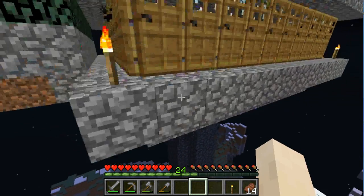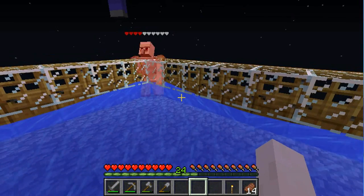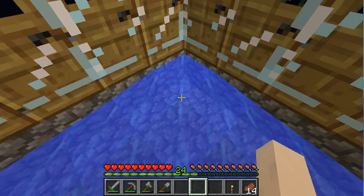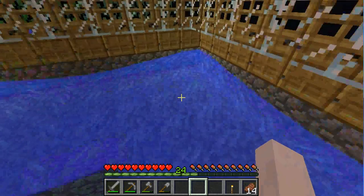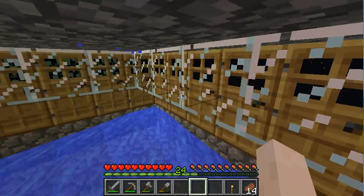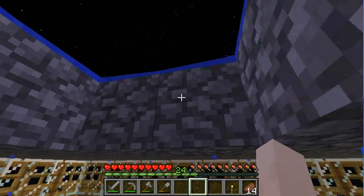Then what you want to do — let me just go in real quick — so then what you want to do is you want to make it one by two, three, four sideways, each of them, and put a bucket of water. Then you want to make a little wall first, then you want to place doors like that, and then glass on the sides, so the iron golems won't spawn to the door and get stuck like that, like that iron golem did.